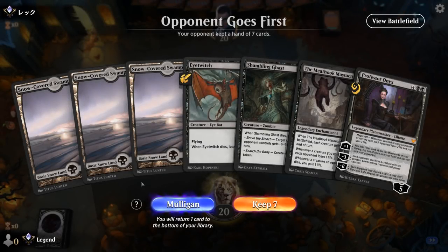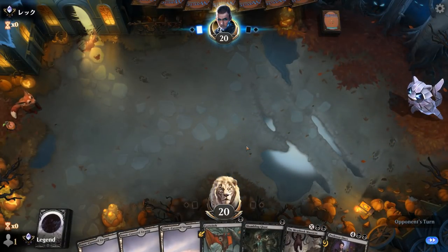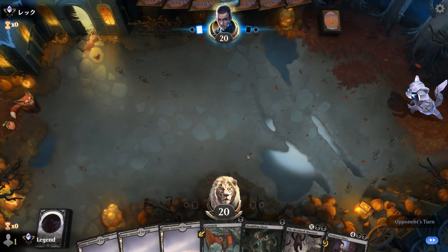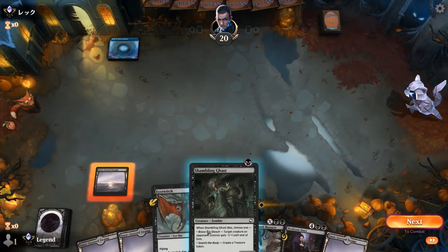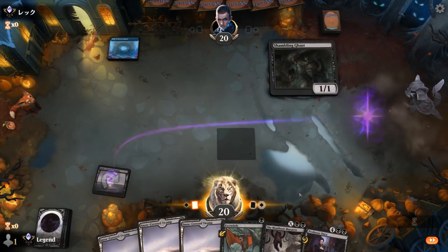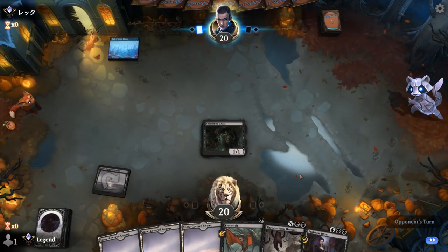We're on the draw with a keepable hand. Looking for some early creatures into a Meat Hook Massacre to gum up the ground, then try to ramp into Professor Onyx. Going with Shambling Ghast in case we draw Deadly Dispute to make more Treasure.